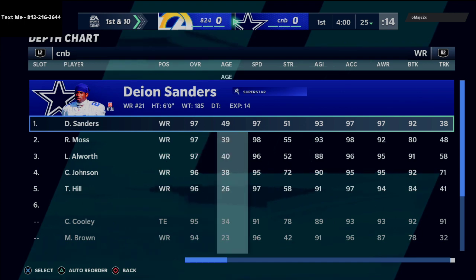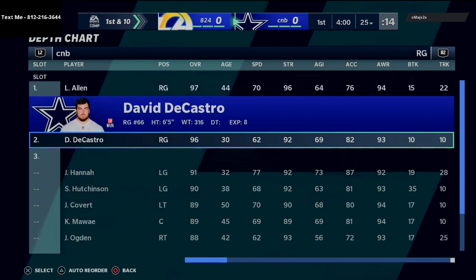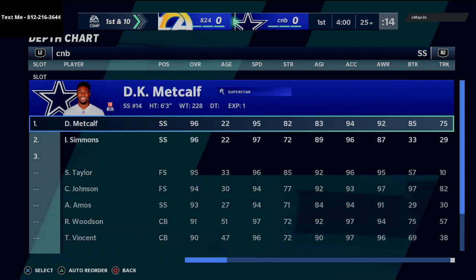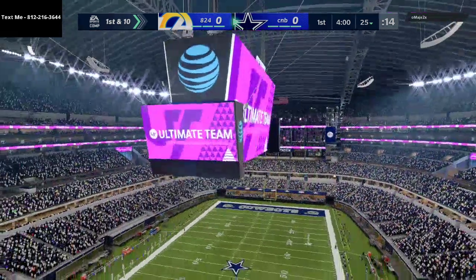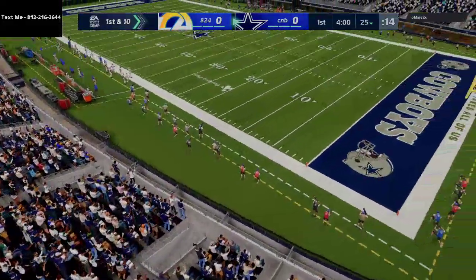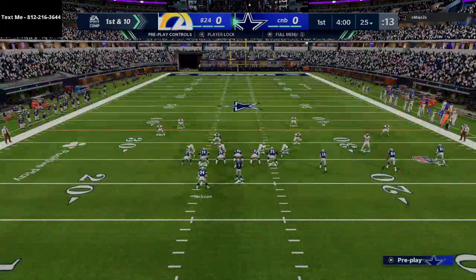At wide receiver I got the new Moss, Deion and Alworth. Then I got DeCastro — David DeCastro. On the defensive side, we've got DK Metcalf, Isaiah Simmons, Calvin Johnson, and Rod Woodson at cornerback. So our defense just got a lot better this weekend. I'm going to play some weekend league and break down my thoughts on what I'm doing and why.